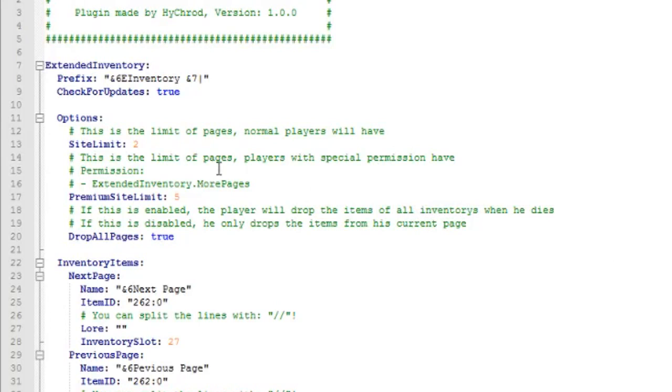Inside the config we have the site limit — this is the limit of pages normal players will have. By default, players get two pages, but because I'm op and have this permission I automatically get five — those are the premium players. You can give this permission to certain groups or certain players. You can also choose whether you want them to drop all items inside each page when they die — that's set to true by default. And that's pretty much it for the settings.